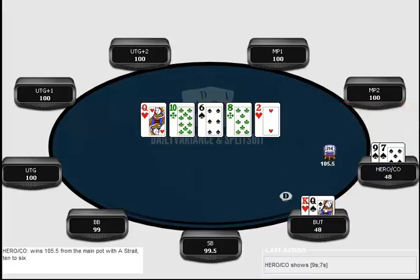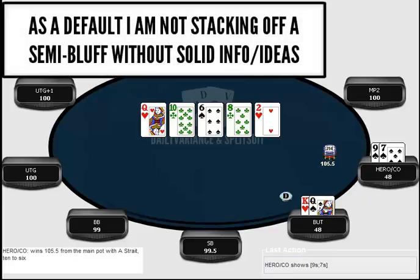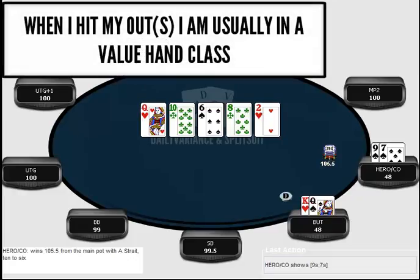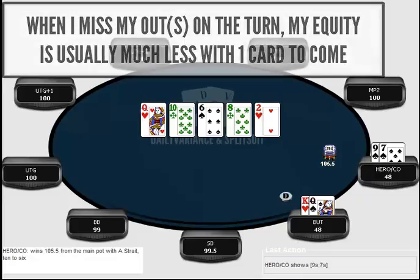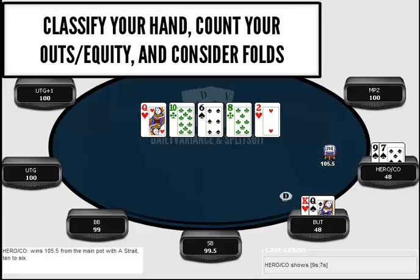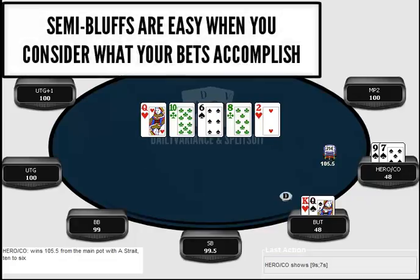With semi-bluffs, the less equity I have, the more I'm just going to be pot-shotting on flops. If I think it's a good double or triple barrel spot I'll consider it, but majority of the time I'm playing more cautiously rather than throwing out massive bluffs for no reason. When I do actualize my chunk of equity, I'm being very aggressive — shifting into value mode, trying to get the most amount of value possible, including considering a check-raise on the turn if that's the best play.